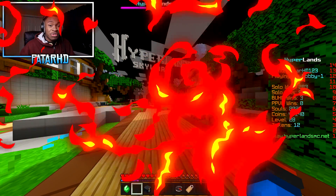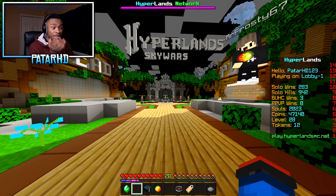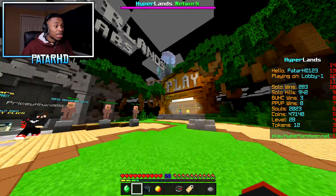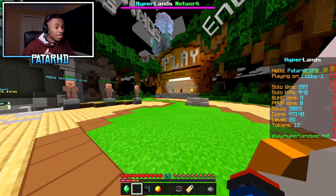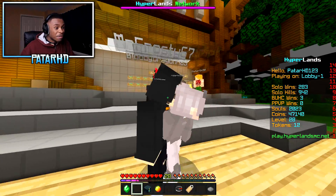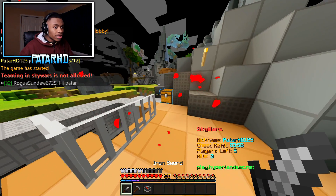Look at that — we have an RGB XP bar! Not only is the XP bar RGB but the number is RGB too and everything is working. The shaders are working, optimizer is working — look at the clouds and look at the particles — no particles! ESBE is working, my pack is working, Badline client is working, XP bar is working. Guys, this is absolutely insane!